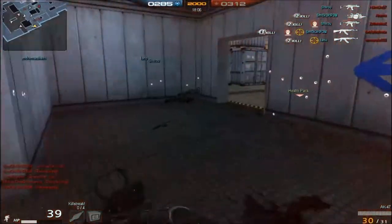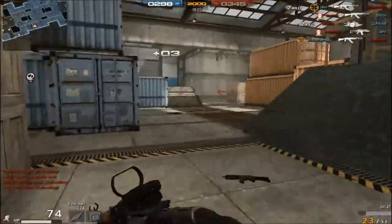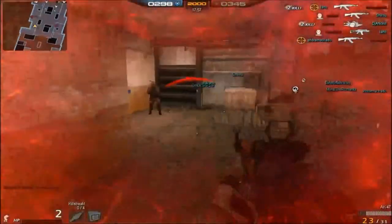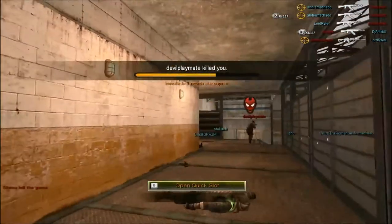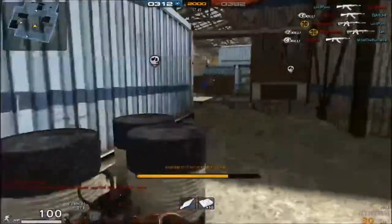Again I get an assist. Help kit — good. Another assist. I think that was a camper, but I got one kill. Kill off — that's good.